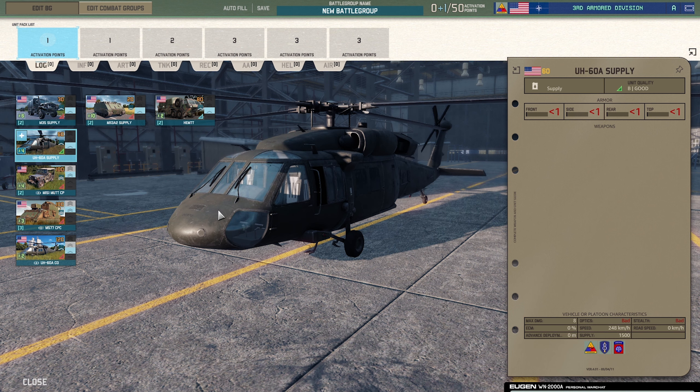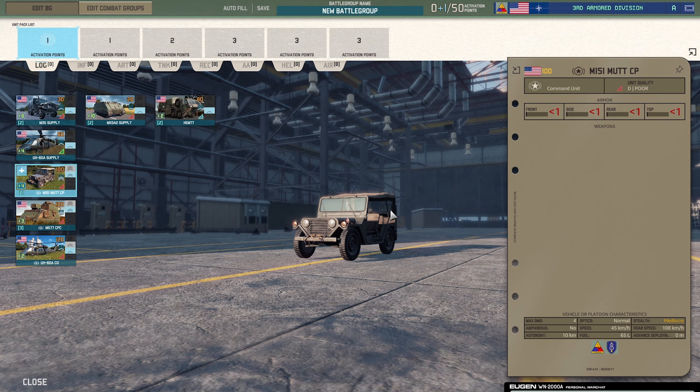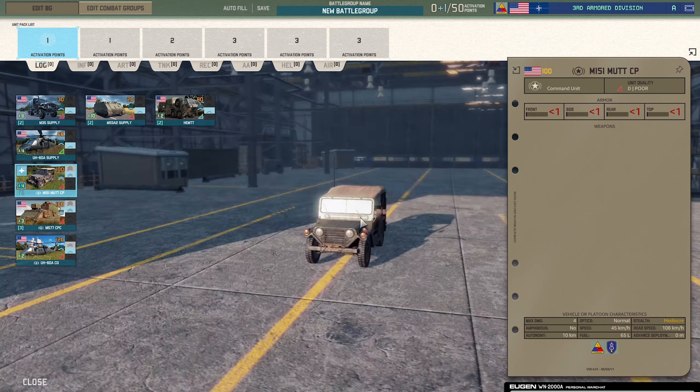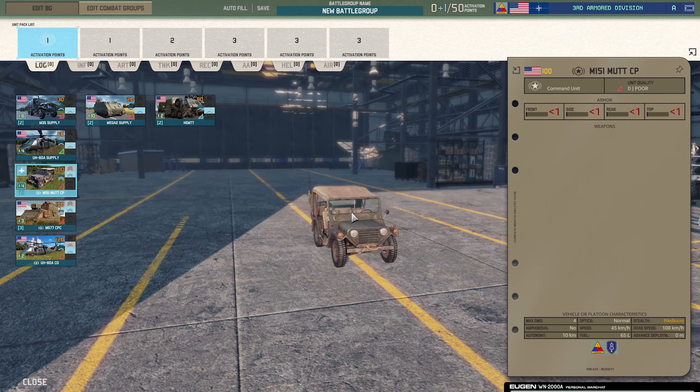The UH-60A supply helicopter — not bad for 60 points, pretty useful. Got the M151 and Mutt command vehicle — pretty cool, old school. Love that Woody's jeep, pretty badass. 108 command points, it's just your standard CV vehicle to get around the battlefield.